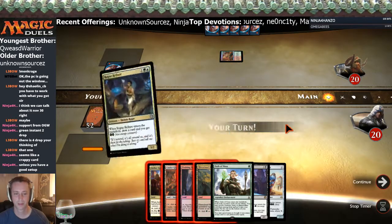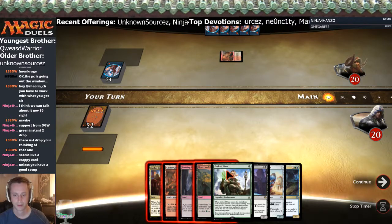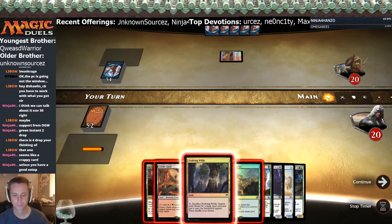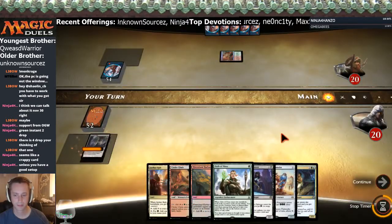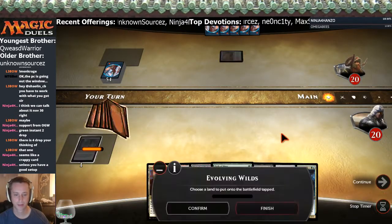Can't get it out turn one though. Go get ourselves a Swamp here. Go for the maximum Siphoner and slowest everything else play.